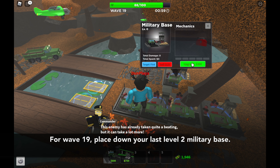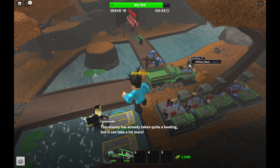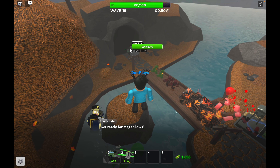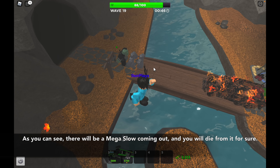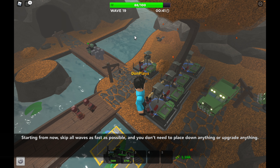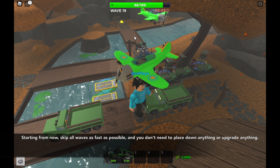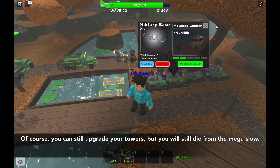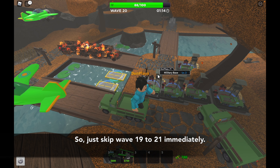For wave 19, place down your last level 2 military base. As you can see, there will be a mega slow coming out and you will die from it for sure. Starting from now, skip all waves as fast as possible — you don't need to place down anything or upgrade anything. Of course you can still upgrade your towers, but you will still die from the mega slow, so just skip waves 19 to 21 immediately.